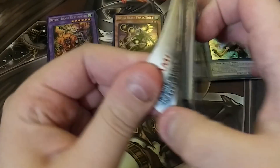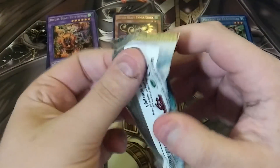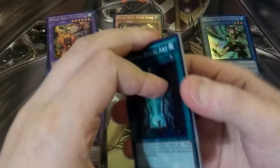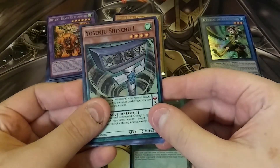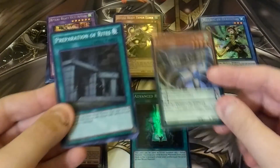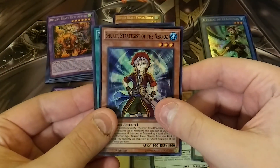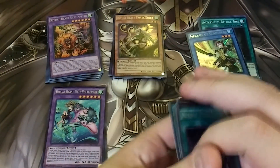And then for the fifth pack — come on, give us something. Give us a Trish, that'd be awesome. I really don't remember if it was a short print on the stuff. Okay, so we got another Advanced Ritual Art — I think that's a playset of those now. We got a Yusinju Shuchai L, which I think is the first one we pulled. Pre-Preparation of Rites — that's pretty cool. We got a Shurit Stratus with Necroz, and we got a Necroz Mirror. Maybe that's a really good sign.